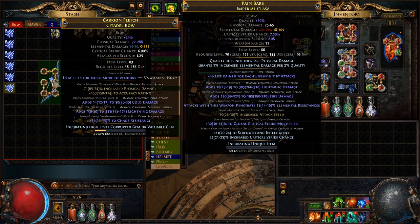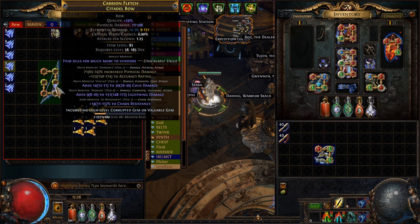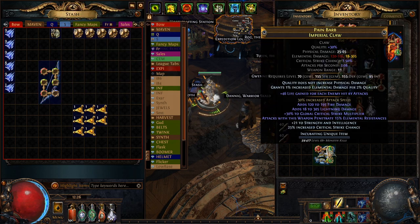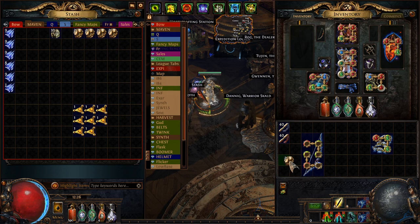Now to get our flat phys I'm going to be using deafening essences of contempt. This guarantees close to tier 1 phys, and when I hit this I'm going to be aiming for an open prefix along with that. We got it — we have that open prefix and an open suffix. Now in order to get percent phys, I'm going to head over to the crafting bench.